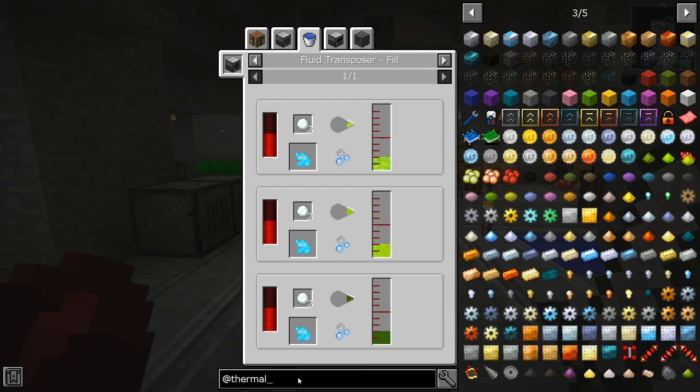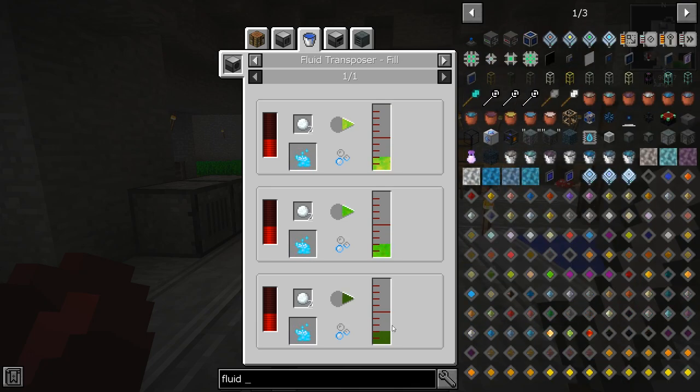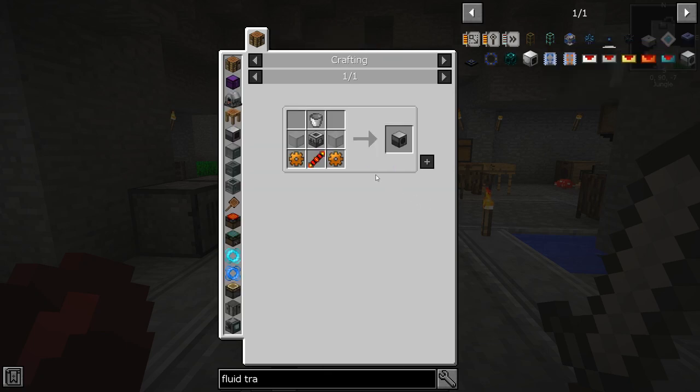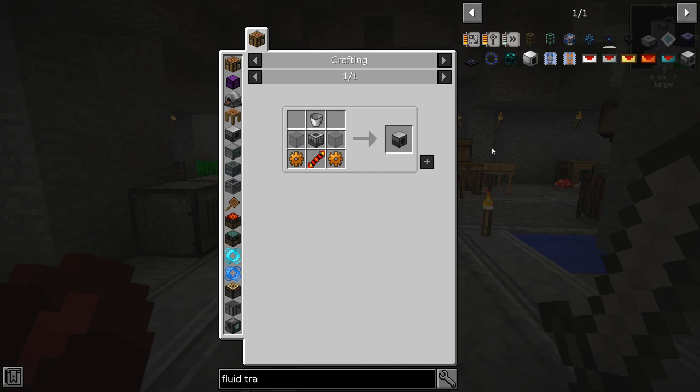So how do we make a fluid transposer? That is the real question, because that would be very handy. Fluid transposer — there we go. So we need copper gear, one of them. We can make this.